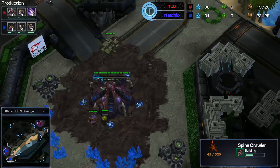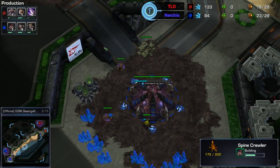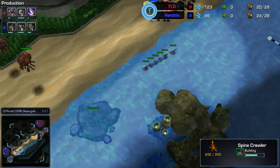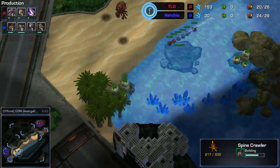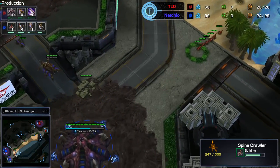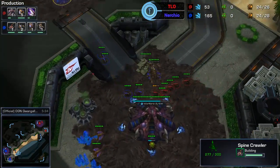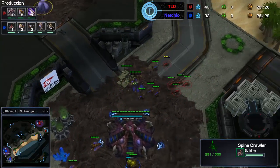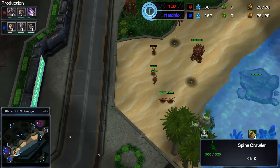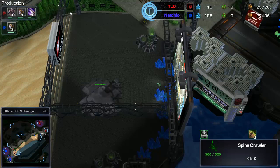Nurchio didn't go for the 17 or 18 gas — he's deciding to go for the macro build behind the aggression. He's going to throw down a spine crawler, get the queens out, and defend with the gasless style, which is very popular nowadays. He might pick up gas soon — generally people like the later gas, you can get the baneling nest first. TLO moving in but he decides against it as the queen and ling block is there.